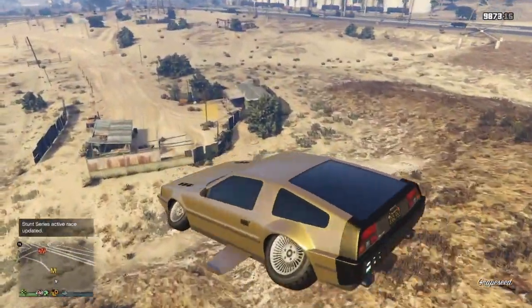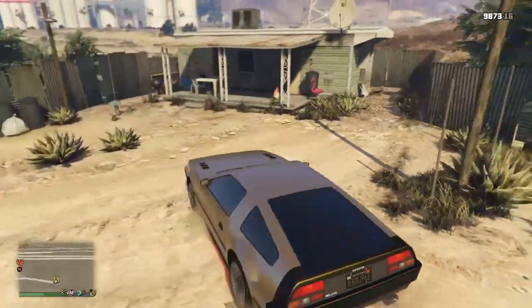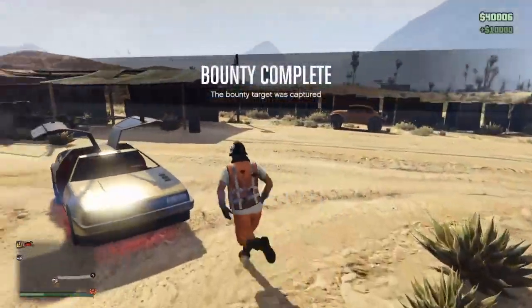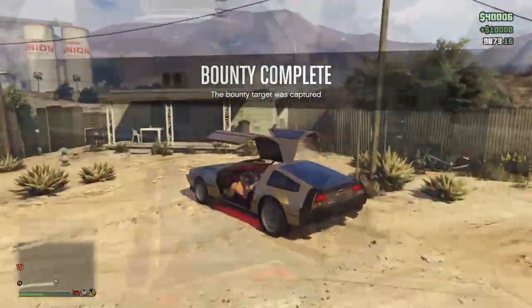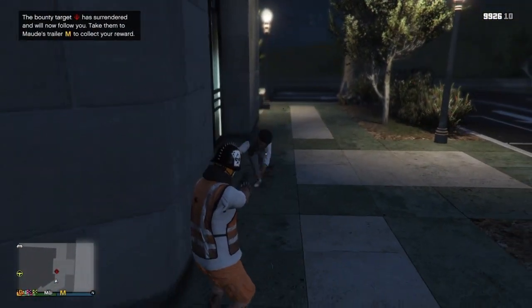From here you want to bring the target over to Maude's house, located on the yellow M on the map. Once you've brought them in, you will be granted $10,000. After about 10 minutes you'll be given a new message with a new target — just go shoot your target in the leg and bring them to Maude.